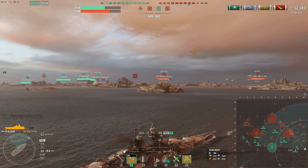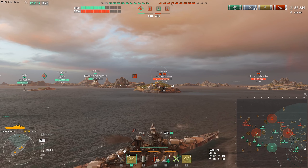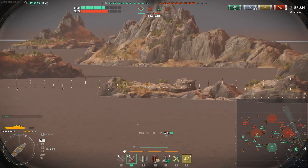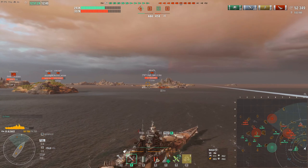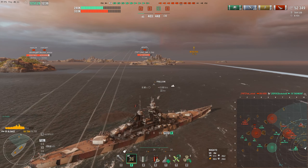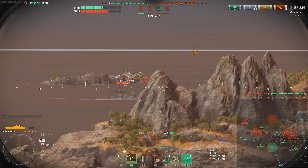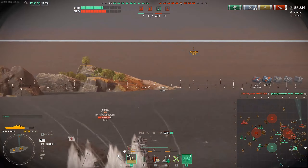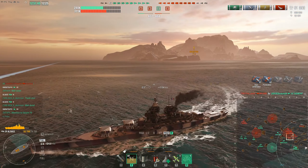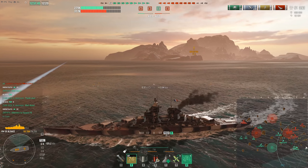The Nagato takes a salvo at us but doesn't connect. More shots incoming from the Nagato — can we get a good salvo into him as he goes broadside? 9k damage is not bad at this kind of range. And we have 1, 2, 3, 4, 5, 6 enemy ships on this flank. We're going to just start bugging out of here, taking some unpleasant fire from the Harlem and the Alaska.